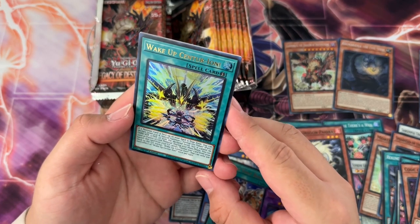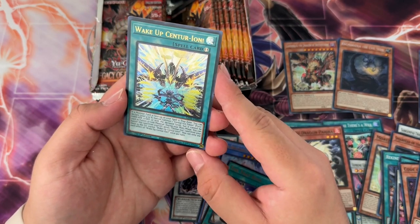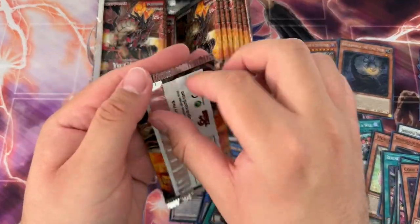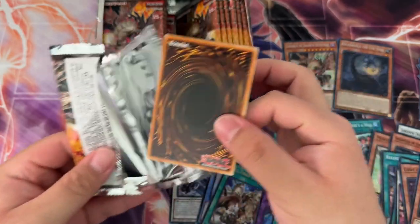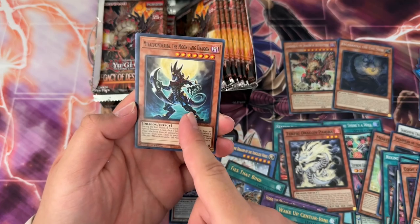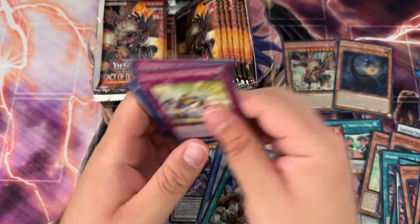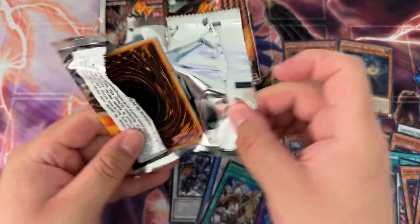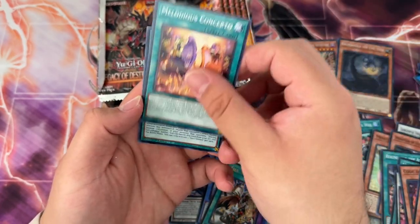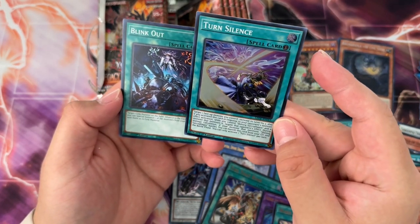Wake Up Centurion — I think this is new. Oh wait, it's a waifu archetype. But wait, is it like Sky Strikers where they're mech waifus? That's weird, Konami and their waifus. I guess people keep buying them. Support the chad archetypes instead! It's a retrain too from one of the old vanilla monsters. I love that retrain train we got going. Let's keep it going.